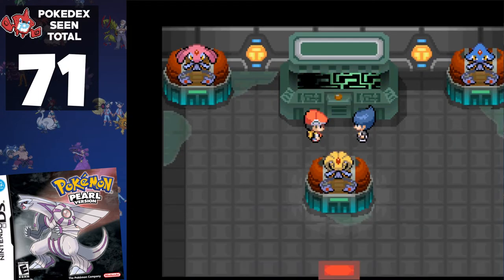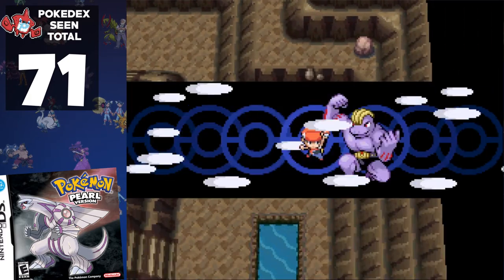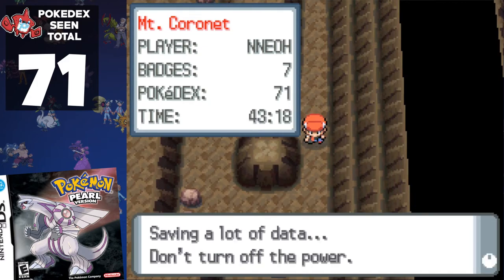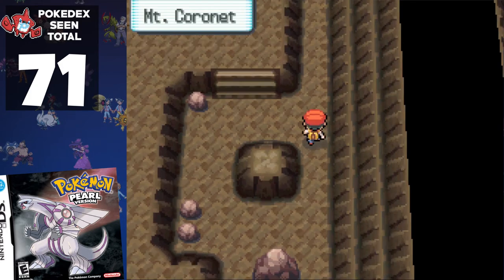We wrap up this part of the game with a victory over Commander Saturn, then head to Mt. Coronet with our recently caught Machoke, who has Rock Climb. We're so underlevelled that the journey through Mt. Coronet is time-consuming — the wild Pokémon are at higher levels, making max repels not very effective. So we return to our tried and tested method of saving every few steps.